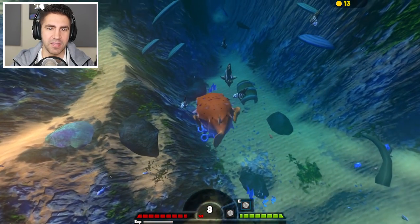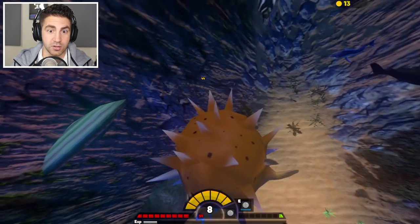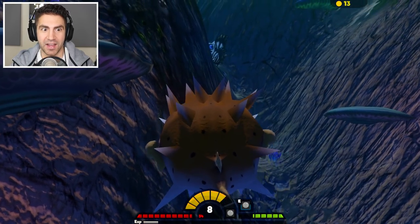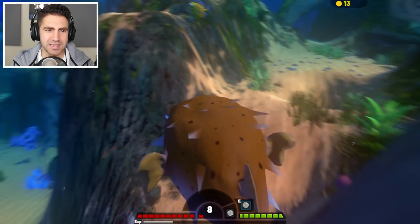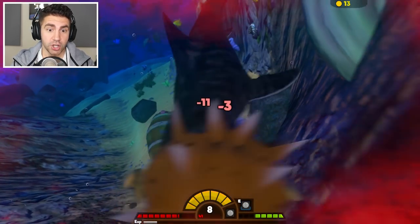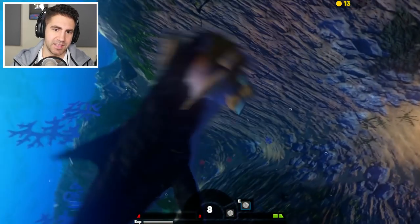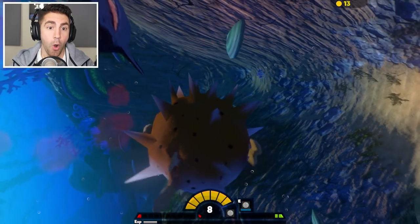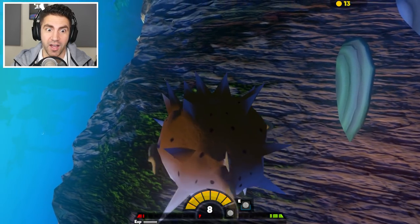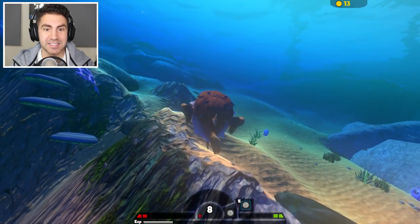We got 13 coins, over halfway there. Let's take out a zebrafish. It bounced me quite a bit. Last video, what did we get to — like 20,000 damage? I think we got to 20,000 damage. Oh no, tiger shark! There's not much we can do against the tiger shark. We just survived that? We have seven health left. That was insane.